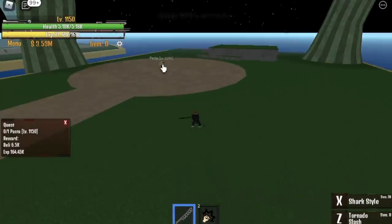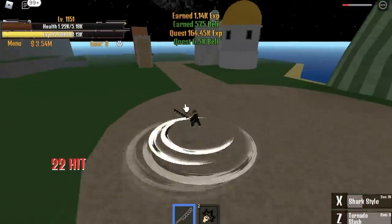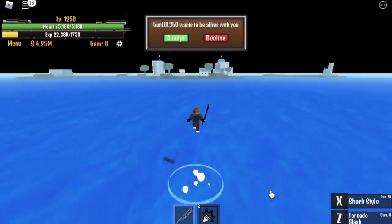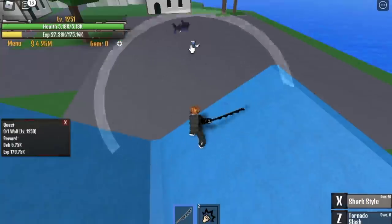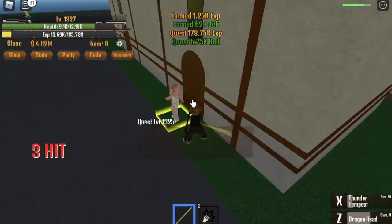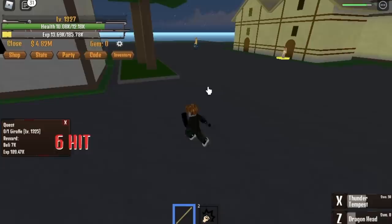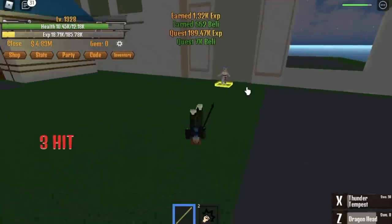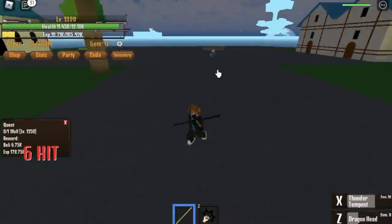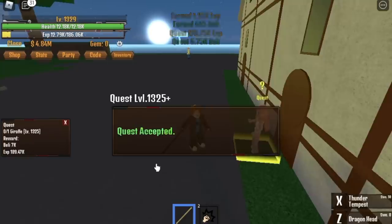Do the Pacifista quest until you reach level 1250, then go to the Fire Island, which is the Lob Island. Here we have three mobs: first up is the Wolf — easy, just use X skill and Z skill, done. Do this until level 1325. After that, the Giraffe — if you have the pole from the Rumble Man, everything will be faster. Use X and Z skill, go to the Wolf quest using C skill, done. Then run back to the Giraffe quest giver. Do this strategy until you reach level 1400.